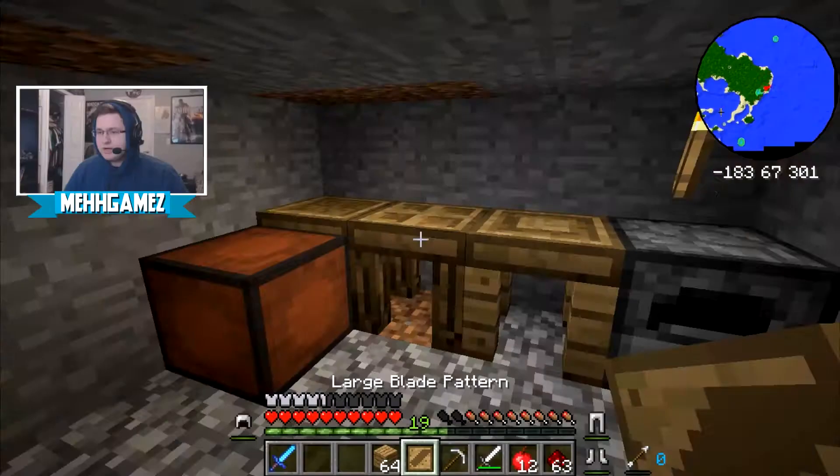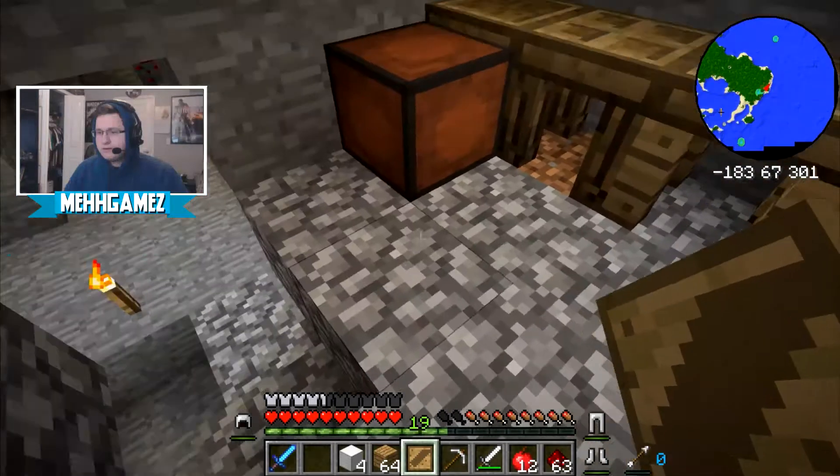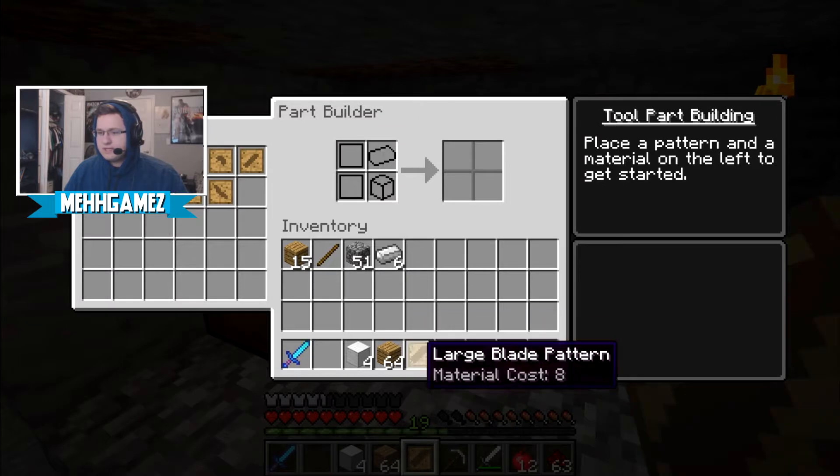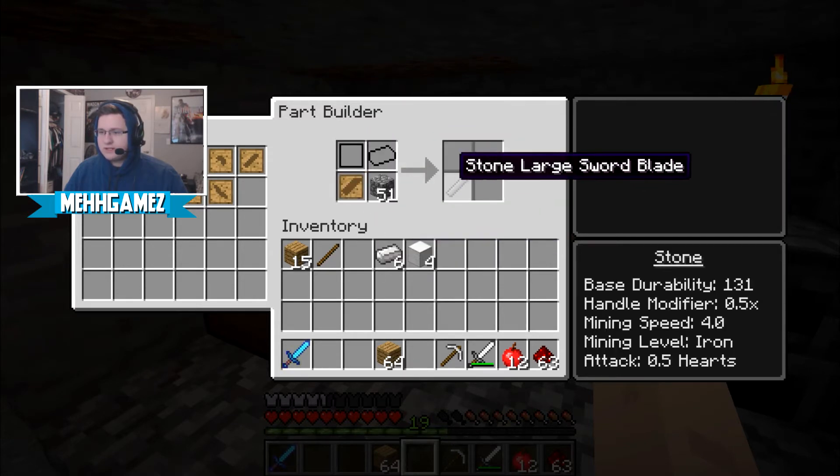I'm gonna make an iron block and try that real quick. So then if I put this in here and an iron block next — what the fudge? How does this work? This is witchcraft. Fine, I'll make a stone one.